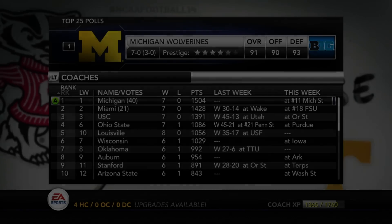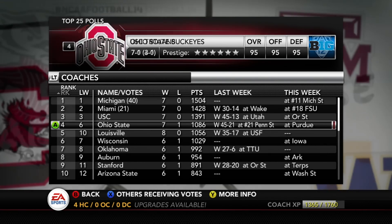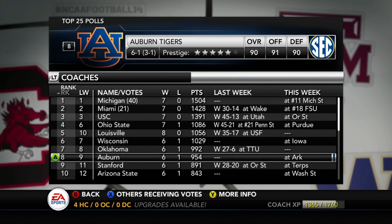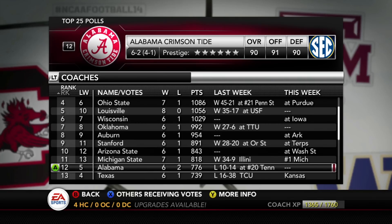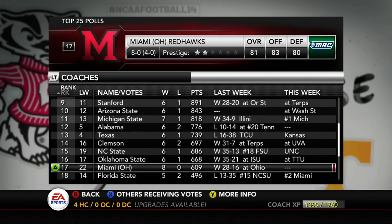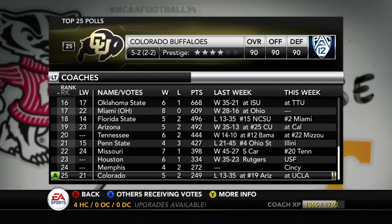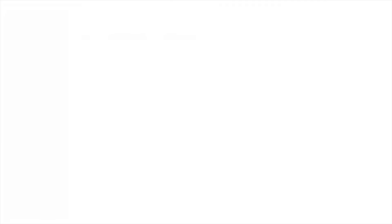Now let's look across the NCAA top 25. Michigan is number one, Miami is number two, USC is number three. Interestingly, Alabama is not even in the top ten — they're 12th in the nation after losing last week to number 20 Tennessee. Miami of Ohio is eight and zero, ranked 17th in the nation, representing for the small schools as the only non-BCS conference team in the top 25.